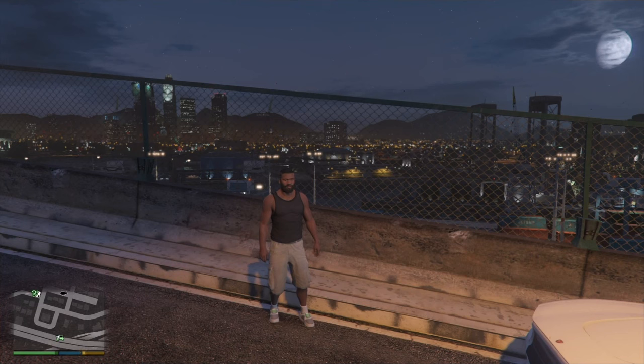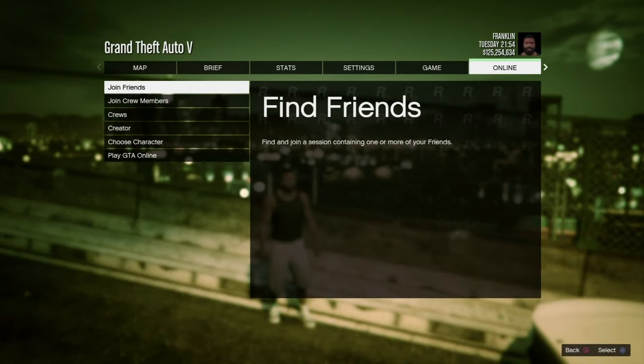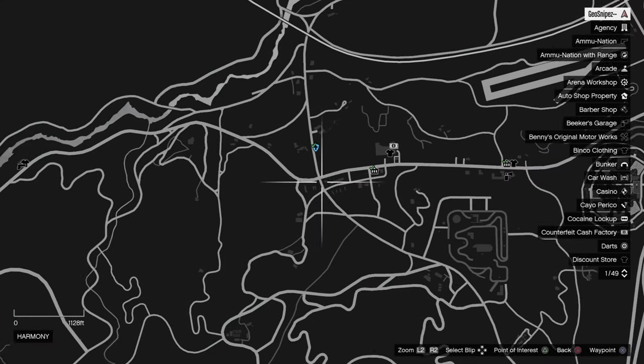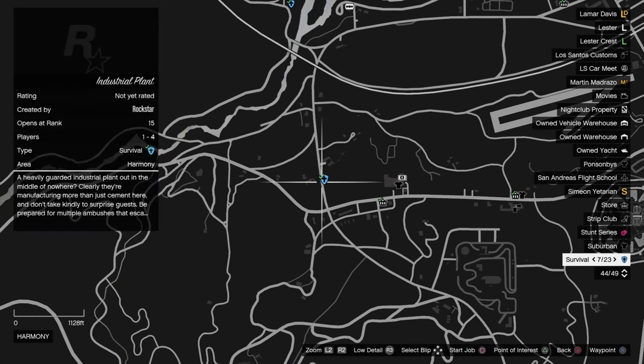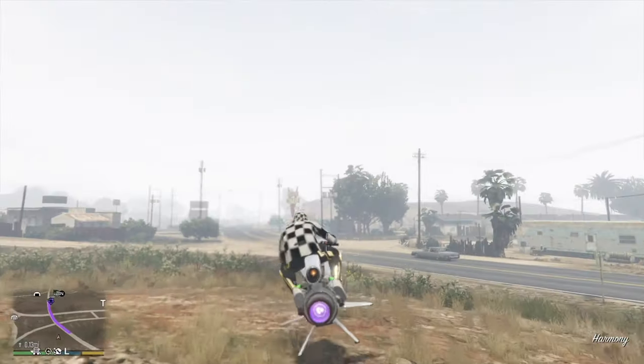What you've got to do is load into GTA Story Mode first, then hit pause, go to Online, and go to Play GTA Online. Start a solo session. Now that you've spawned in, make your way over to the Industrial Plant — it will tell you to go to Cyprus Flats first, but then it will redirect you to the Industrial Plant.